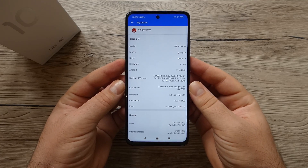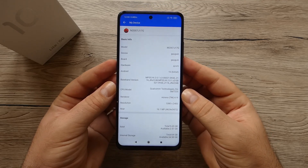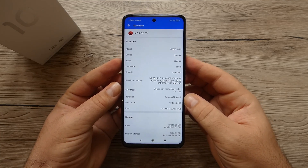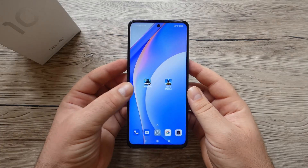The Xiaomi Mi 10T Lite features 6 gigabytes of RAM and 64GB of storage. The GPU is an Adreno 619 and the CPU is an octa-core processor built on 8 nanometers. With that said, we're going to start with the first game.